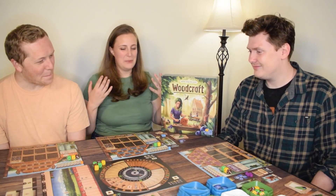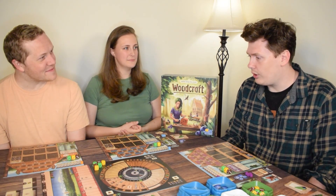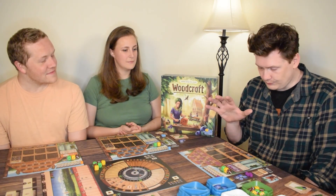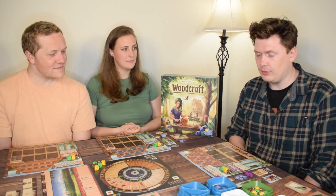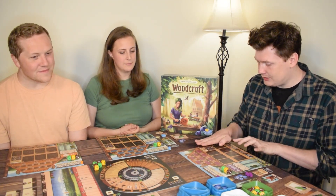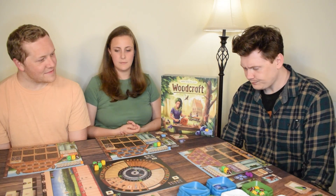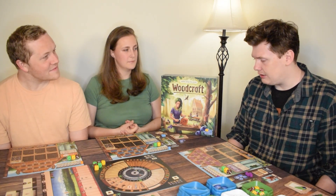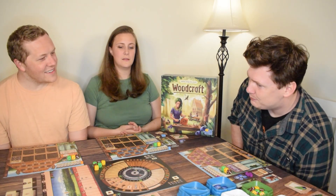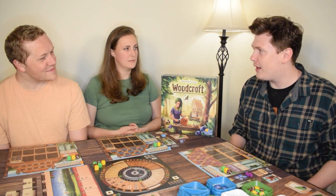The mechanic Ross is most proud of is the dice manipulation system overall. In the original design there were four decks of cards instead of two — those have been collapsed into cards and physical tiles, like the saw blades and scrapwood tiles in your workshop. In the original design they were all cards you had to wait to appear on a display. He's happy with how it's been improved while keeping the core idea intact.